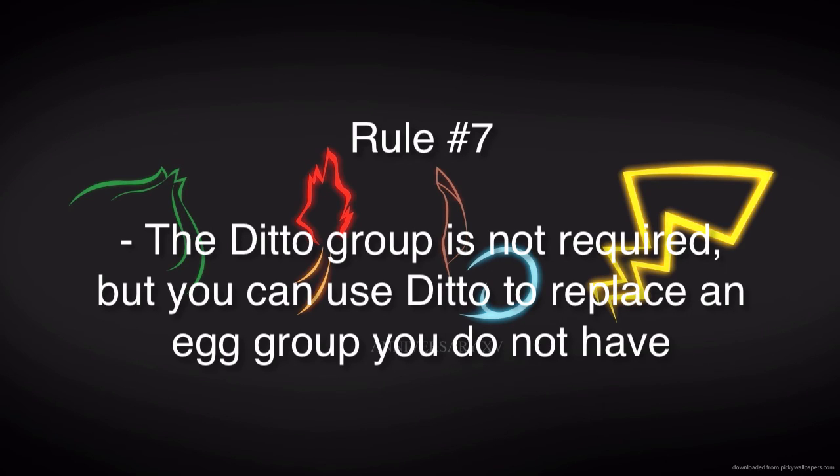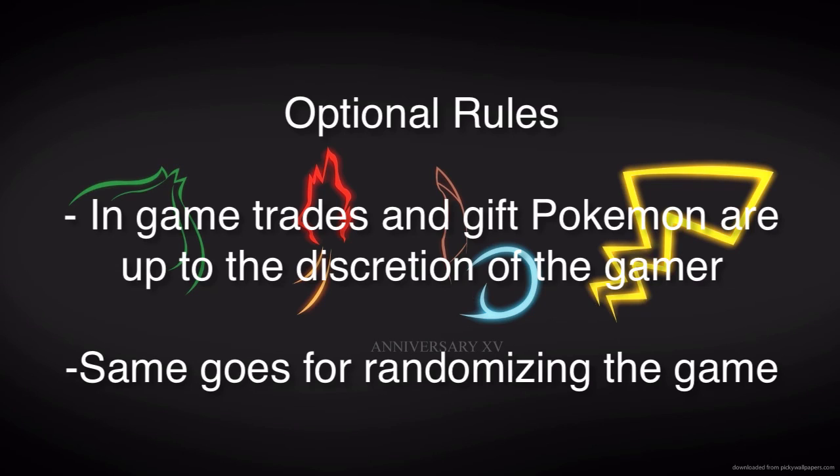Rule number seven: the Ditto Group is not required because Ditto has its own group. Making everyone go find a Ditto seemed like a bit of a rough ask since you're probably not going to run into one. So what I decided is you can use Ditto to replace any other Egg Group. There are like 18 Egg Groups — let's say you have 17 out of 18 and on the last route you run into a Ditto; you can catch it and use it as your final Egg Group capture. Also, in-game trades and gift Pokemon can be used if you want, and randomizing the gameplay is optional — those are optional rules depending on how difficult you want the game to be.